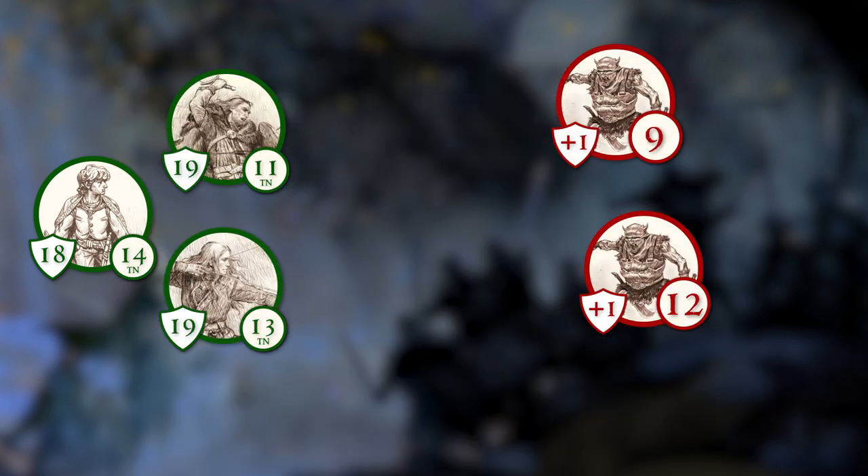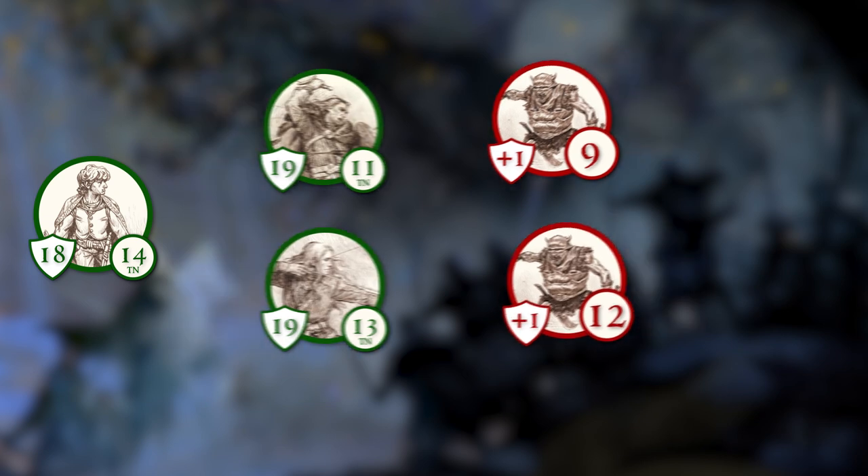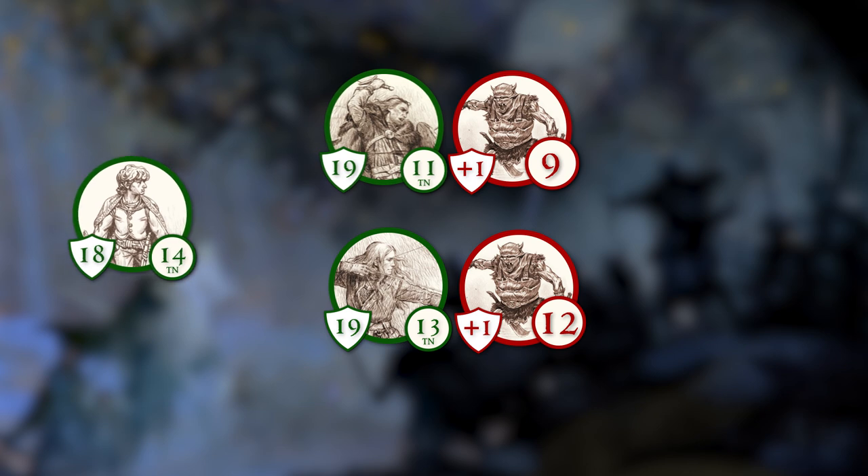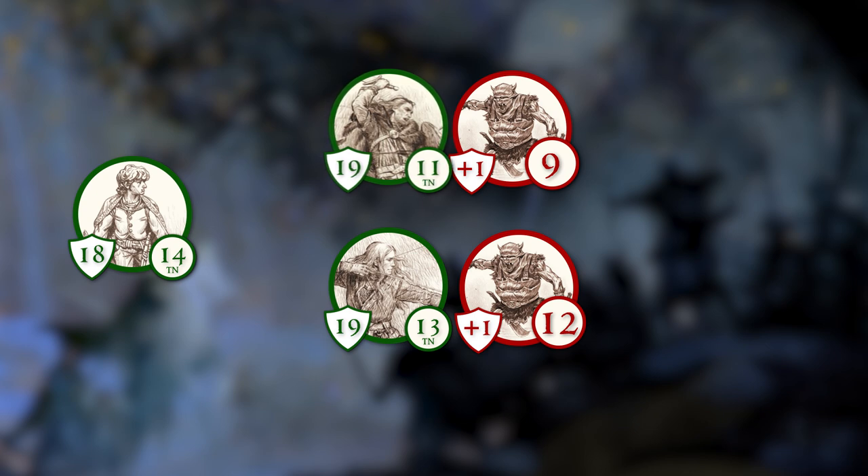Each hero is paired with one or more opponents. In this scenario, there are now fewer enemies than heroes. Ingold and Alihir will face off against one orc soldier each. Fastrid will stay back and can make ranged attacks, choosing either remaining orc as a target. Ingold chooses the forward stance, Alihir defensive, and Fastrid must be in rearward since he is using a ranged weapon. Being the most forward, Ingold will go first, using his sword, and his forward stance gives him an extra d6 to roll.